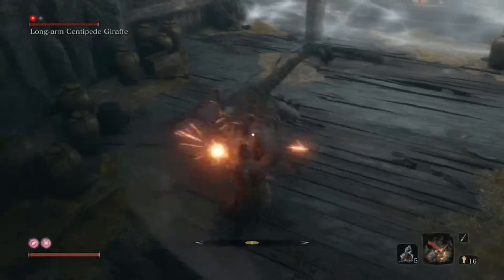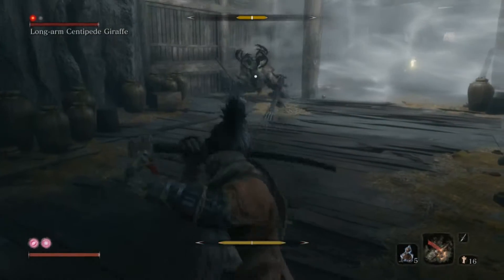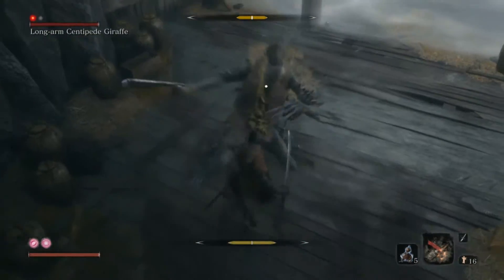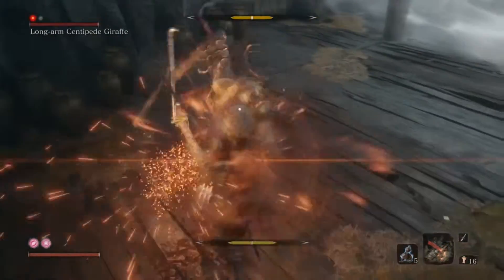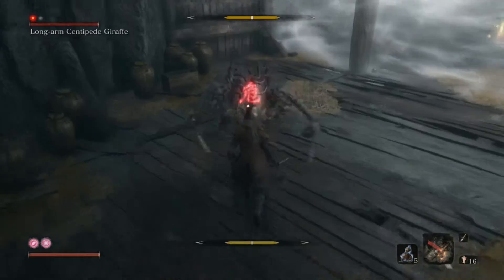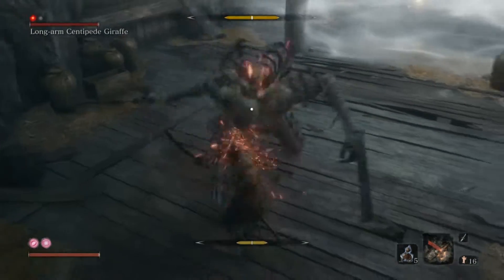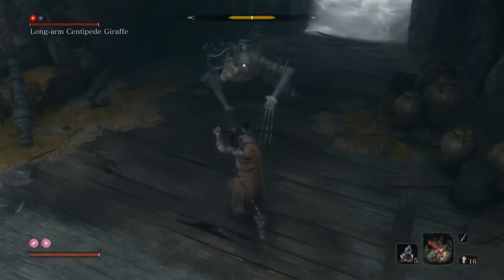Once you parry the last attack on his set, he will jump back and do that sweep. Just jump over it and don't attack him. Take that time so your bar below decreases — you don't want him to stagger you.